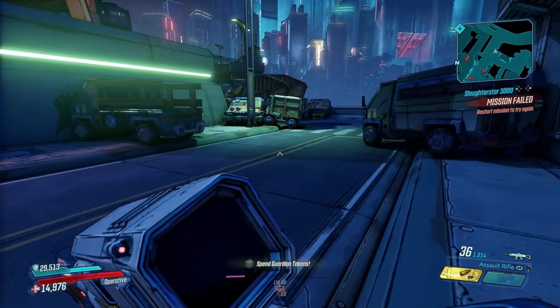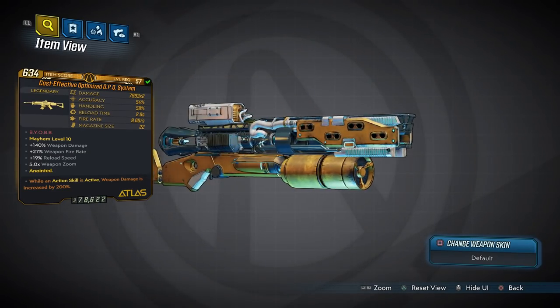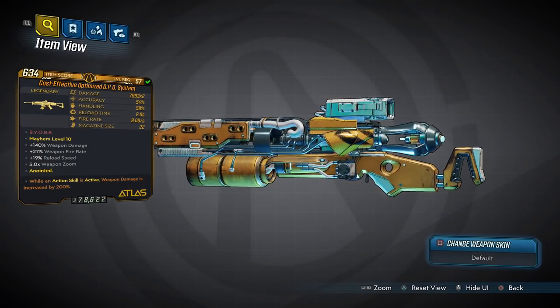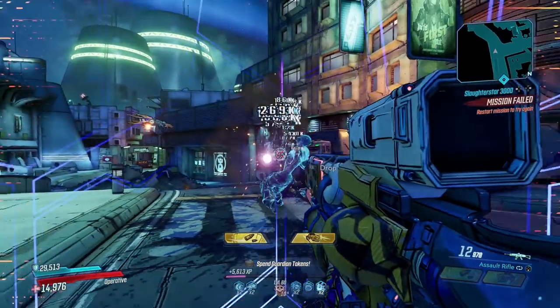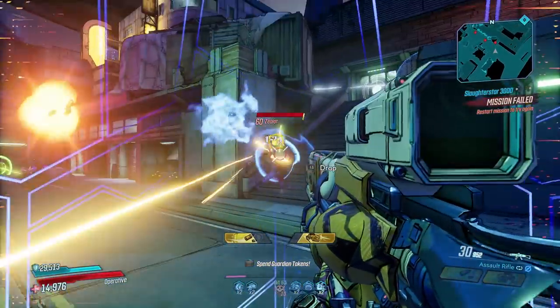Number one has arrived and its name is the OPQ System, which can only be obtained from the cartel event by defeating Josie Byte, Franco Firewall, or Joey Ultraviolet himself.